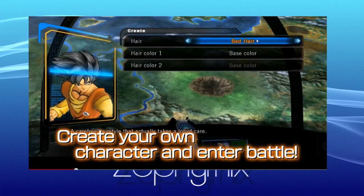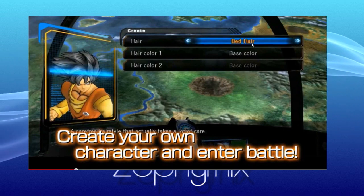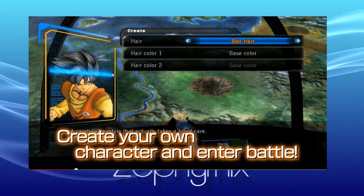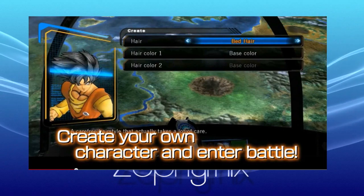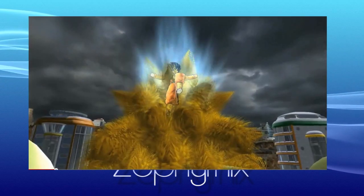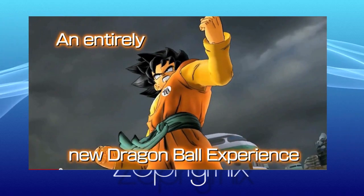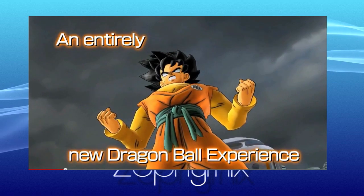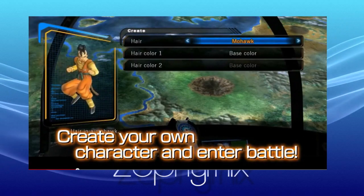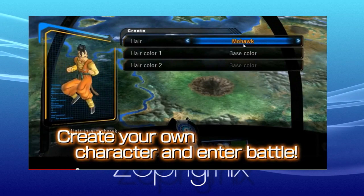First of all, we've got hair. Each hair style has a particular name. This one is called 'Bed Hair,' which as you can plainly see is Goku's hair. I want to make notice that before, Goku didn't have really decent hair options, but it looks a little different now — this particular one actually goes to the side. So different names for the hair styles.